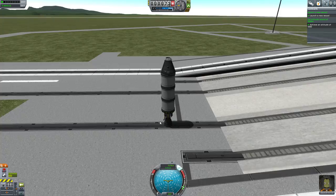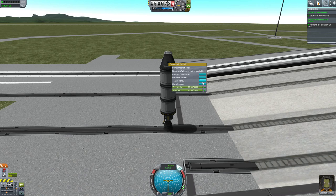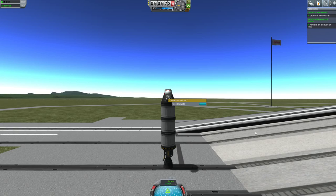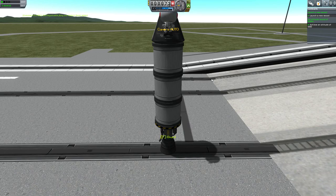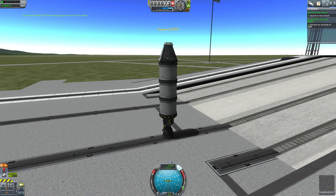Oh, you know what we forgot to do also? Once you're worried about contracts, don't forget about your crew reports and your science reports and all that stuff. So we'll keep this data and we'll have him do a little EVA. Because if you don't do those, you won't accumulate science. Don't forget about your science, guys — I almost forgot about it. So we'll hit recover.